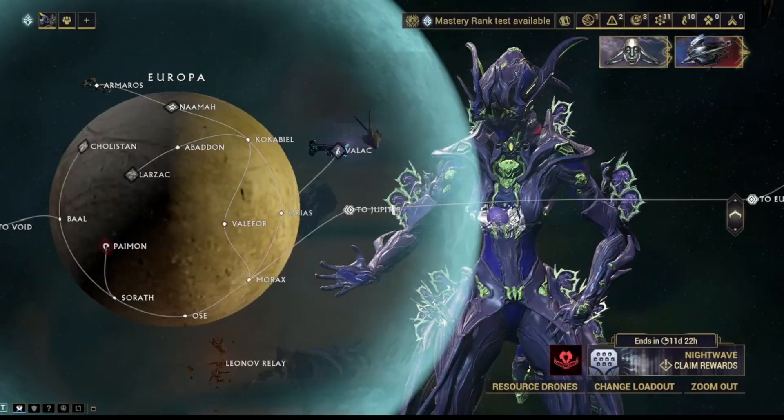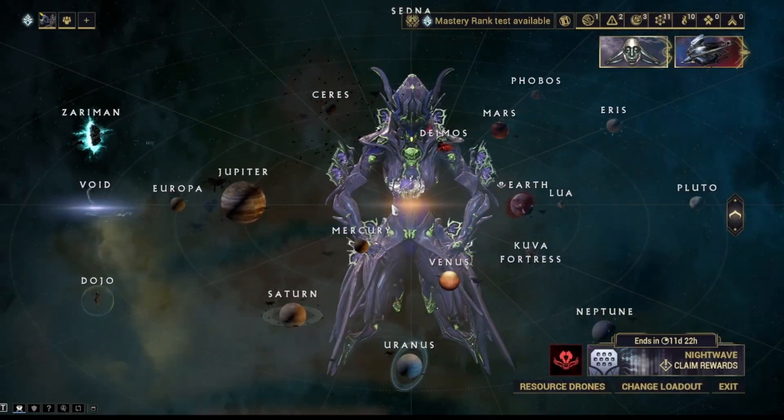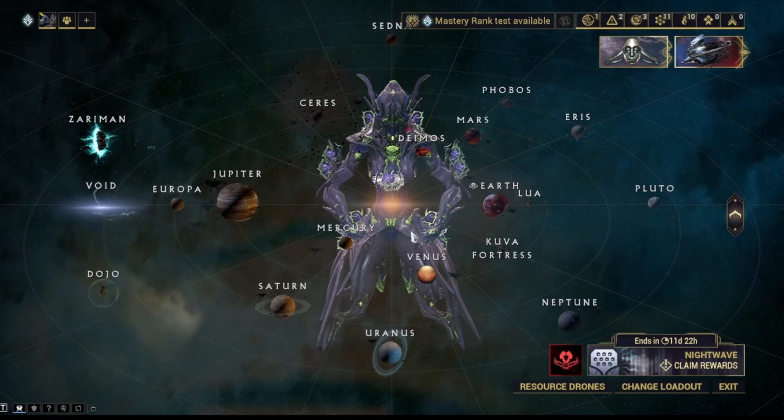I am going to be doing the regular, quote-unquote, version — the one that's less difficult. Because if you want to do Steel Path, you should probably have a team.